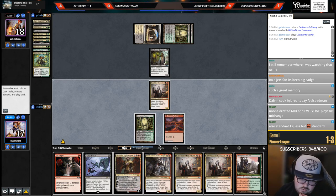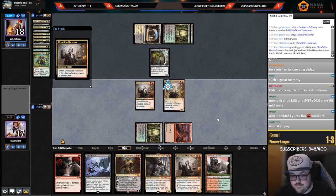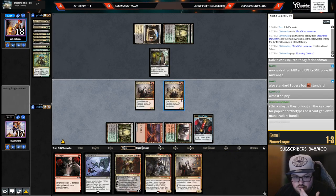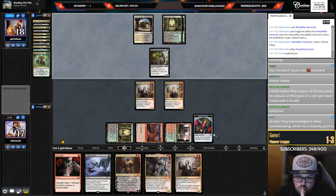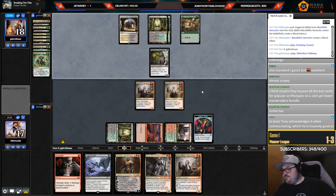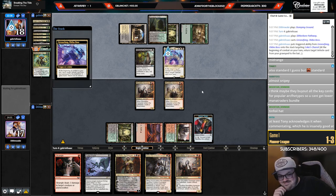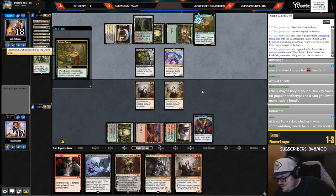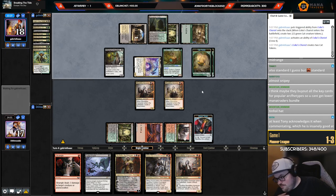This is really really bad. So what are my options — I can go Ob Nixilis but if they have Parhelion in hand that's pretty bad. Same with Kroxa — these don't really do anything. I guess I just play a Harvester. I don't really want to attack either because that gives them more looks at Parhelion. It's a very obvious play — what else are they gonna do with their Command? It's way more important to kill the blood token so I can't push. They probably brought all the key cards for popular archetypes.